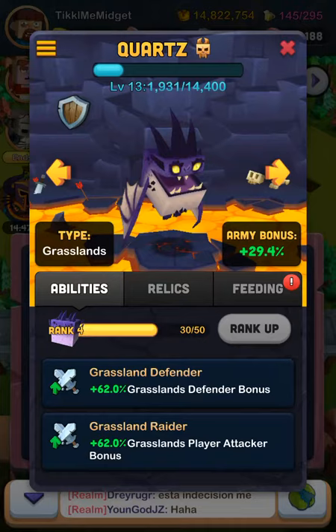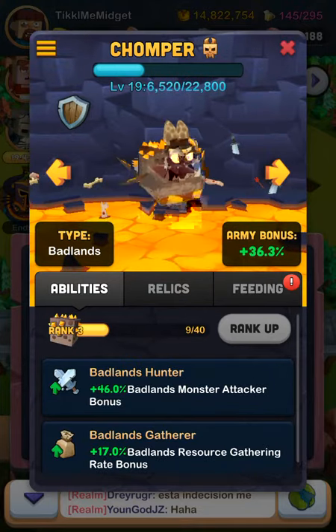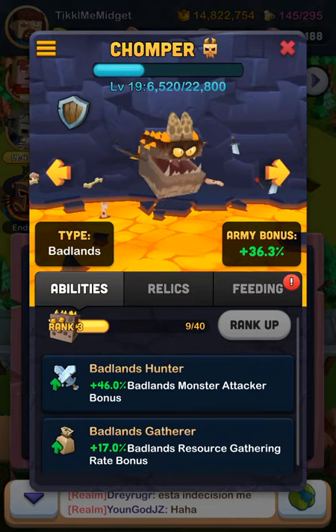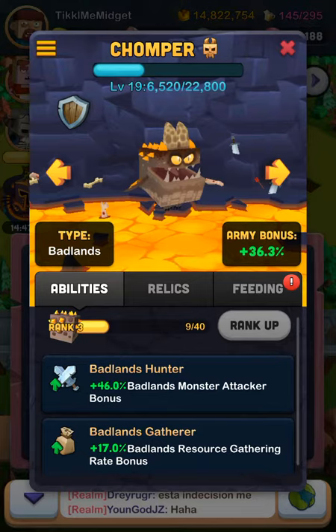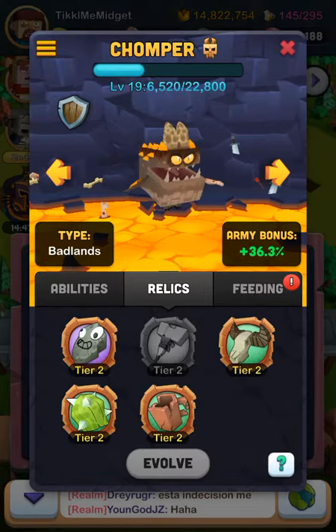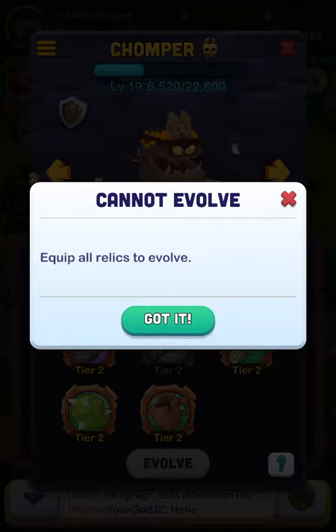So if I go to my dragons right now, there's Chomper, and when you tier them up, you get a bunch of bonuses. Like the Badlands Hunter — it gives you 46 Badlands Monster Attacker bonus. And then the Relics, when you finish this, you can evolve them.